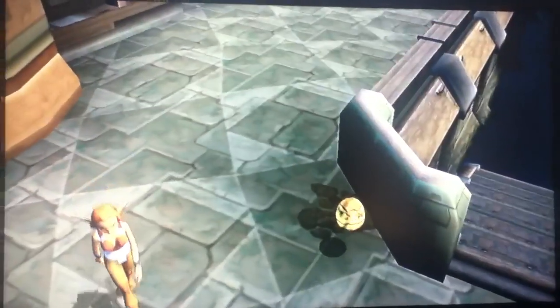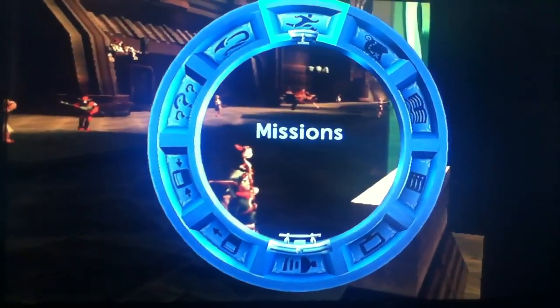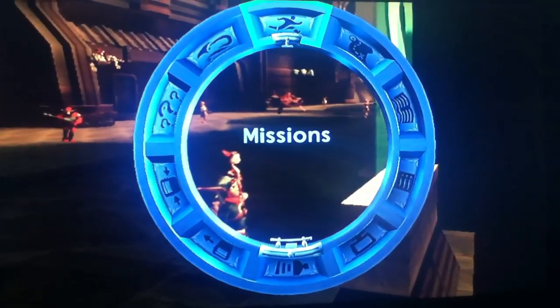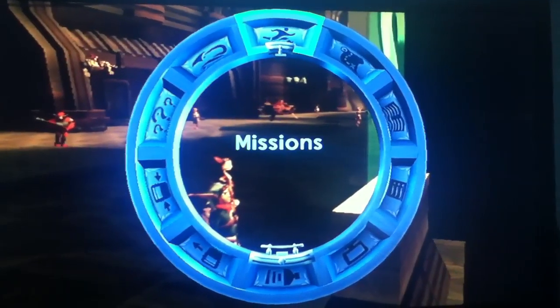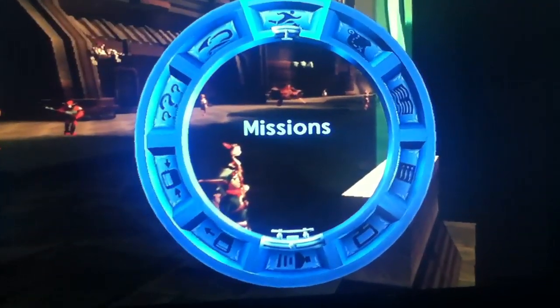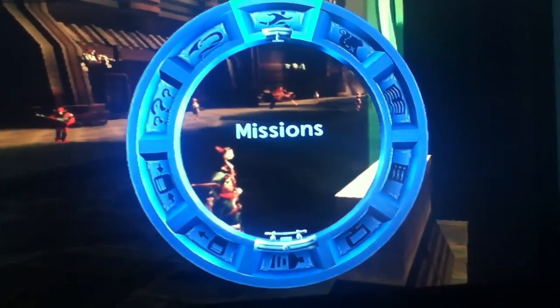So there you go, guys — an easier version. This works for both Jak 2 and Jak 3. It saves a lot of time and frustration. That way you can get either the trophies or unlock secrets from the secrets menu, like Infinite Ammo and such. Thanks for watching — comment, like, and subscribe.